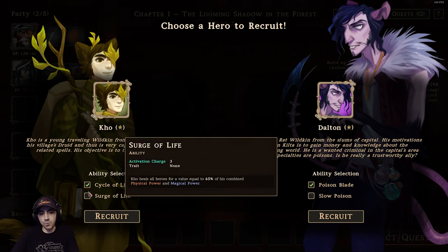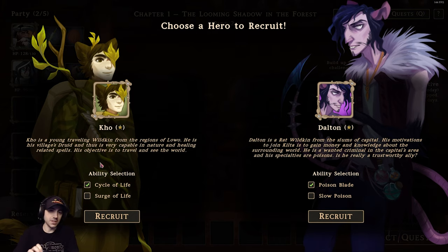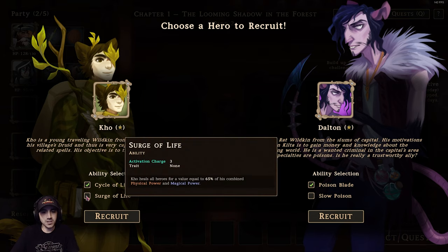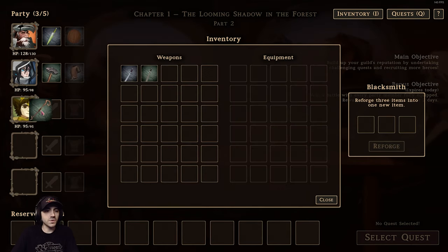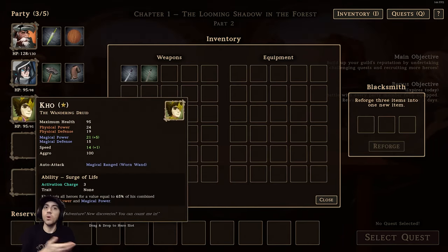Ko is a healer type. We get to pick between one of two abilities for him. The character will always be the same except for those abilities, so you need to make a mindful decision on what you want that unit to do. The first ability is Cycle of Life: he strikes an enemy for 110% of his physical power, and the party member with the lowest percentage of health remaining is then healed by an amount determined by the damage dealt and Ko's magical power. Or he can heal everyone. I'm going to go with the heal everyone option because as your party gets larger, that's pretty good. We'll throw a wand on him which ups his magical power and speed so he attacks more and can charge and use his ability more often.